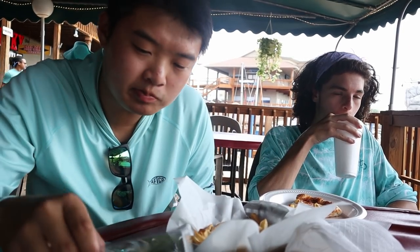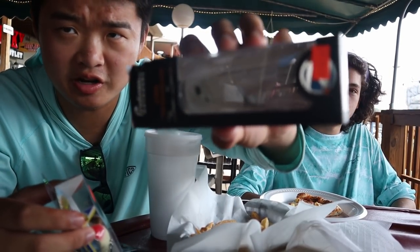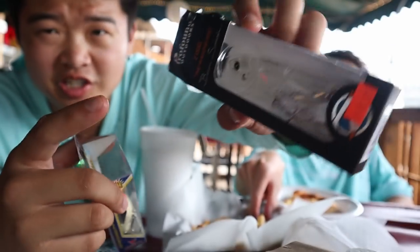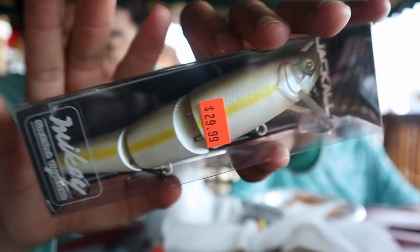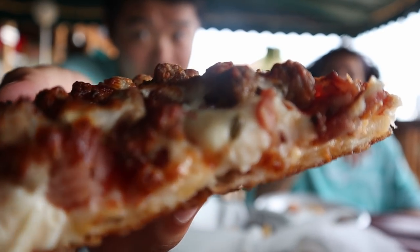We went to the tackle shop and picked up some pretty sick-looking topwaters — got a transparent spook-ish walking bait, a pompadour, and a really sick thirty-dollar wake bait, plus some jigs. Got some intel from the store owner that the topwater bite is phenomenal right now at that spot, so I'll try and film it. But gonna close out this video for now — we're gonna enjoy our pizza. Thanks for watching, and as always, fish for the adventure!